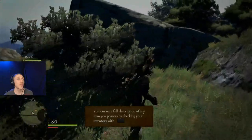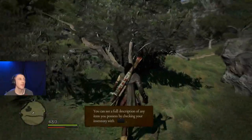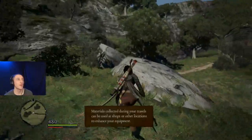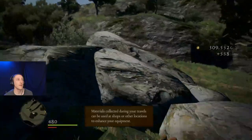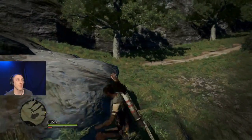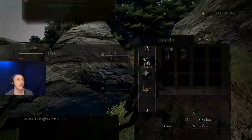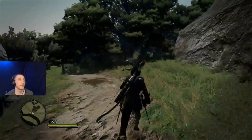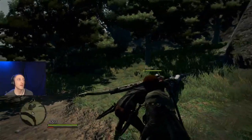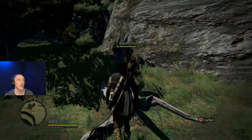You can see full descriptions of any item in your possession by checking inventory with the center button - I'll just call that the menu button; it brings up the menu in this game. Materials collected during your travels can be used at shops and other locations to enhance your equipment. Stamina's important - to run around, to do anything, you need stamina.